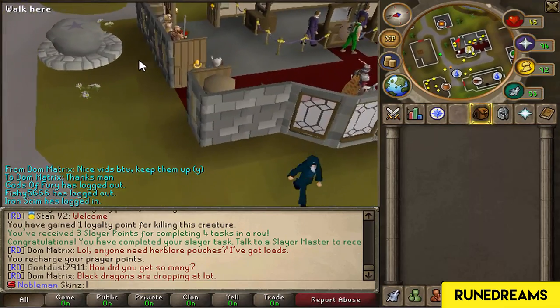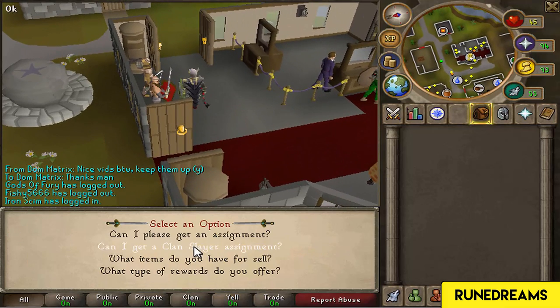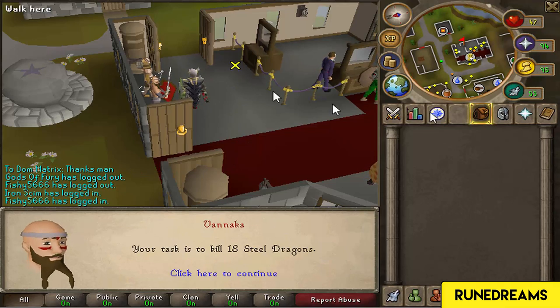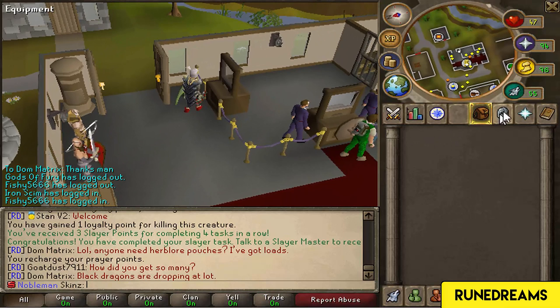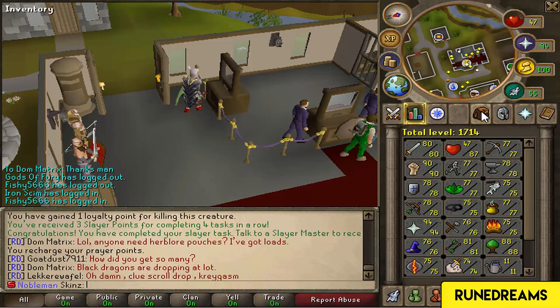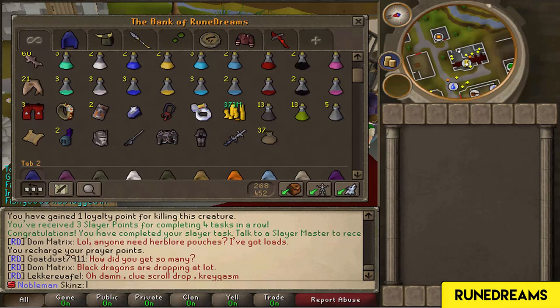I'm probably just going to grab another Slayer task and see what I get. Let me get a Slayer assignment, go for a hard task. 18 Steel Dragons - okay. I have a DFS in the bank so that shouldn't be a problem. I think Steel Dragons are on the donor island. I'm not too sure - it might be Steel or Iron Dragons that aren't there. I won't get to 95 prayer with the bones I get, unfortunately. I've been trying to buy some more Frost Dragon bones - I just really want to get to 95 prayer as quickly as I can. I can afford almost a thousand, but no one seems to be selling them right now.